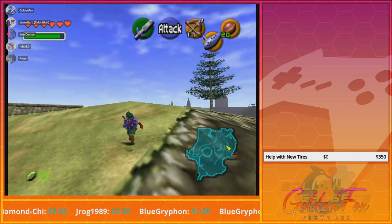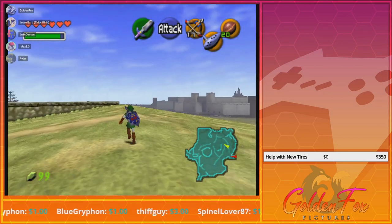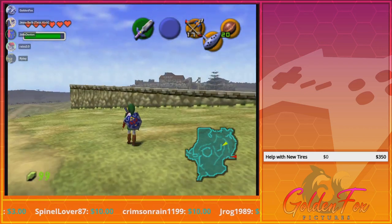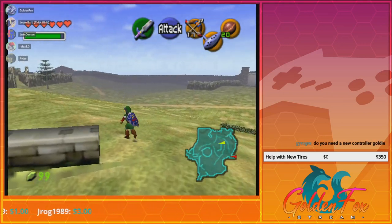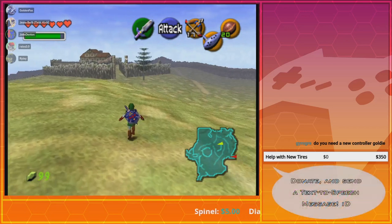I guess I had to go to the ranch. Yep — you have to free Epona first. Yep, and afterwards you can actually get a piece of heart at the ranch after you free Epona. You know what, that might be useful because one more heart piece and I get an extra heart — might as well do it.